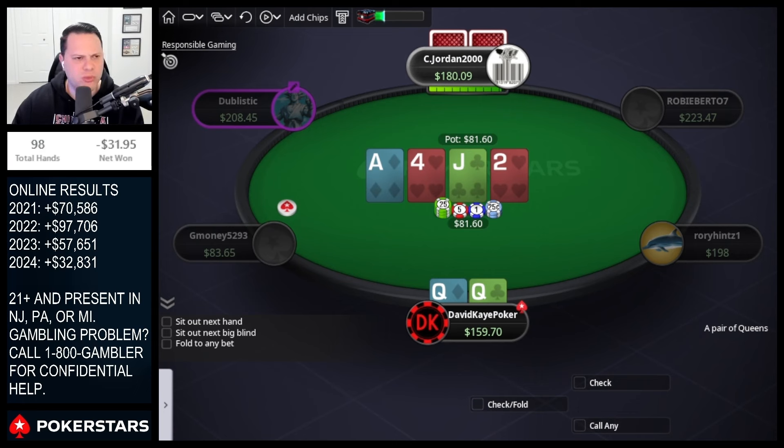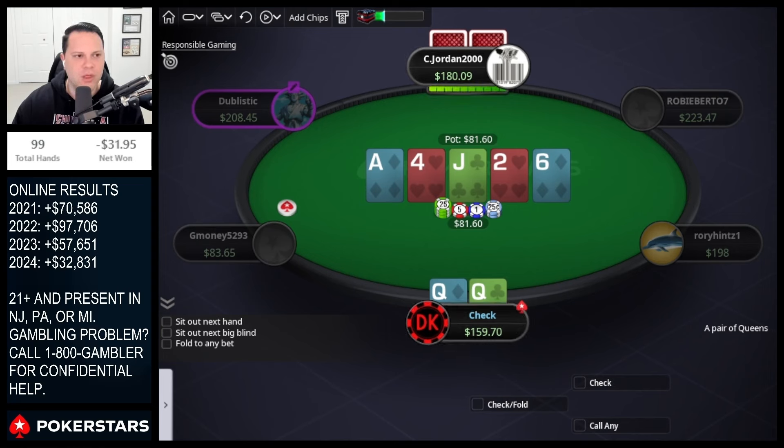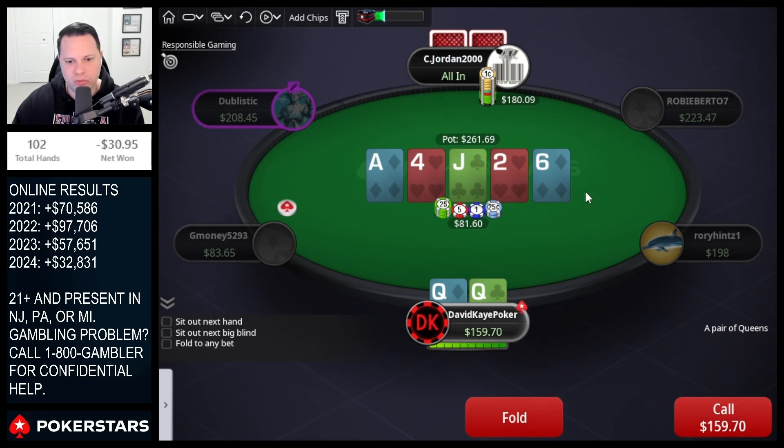If he triple barrels I'll mostly fold unless it's the queen river. He eventually checks here, happy to check as well. Six on the river — the question is, if we get checked to, do we go for value or check? I probably check this one. I'll have a little bit of ace-x here that can be my value-betting range. If they decide to bet river, it's interesting — on ace-high boards, people don't bluff the river enough. I'll have some ace-x myself that can call.